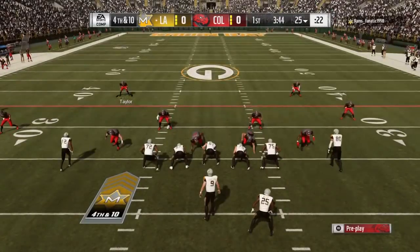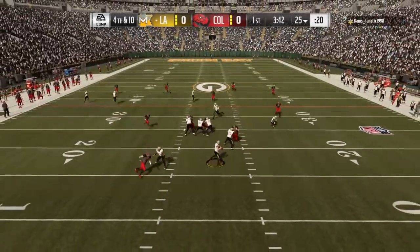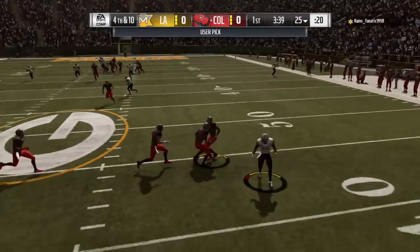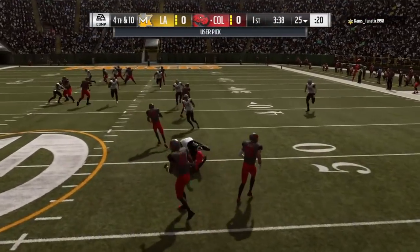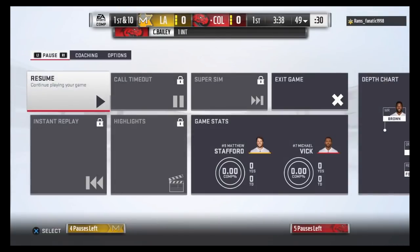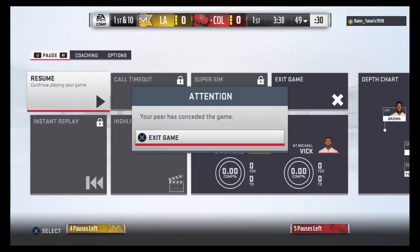On fourth and ten he goes for it — pretty aggressive move. I don't even know who his quarterback was. He throws it deep and Champ Bailey picks it off. I think that's 80 or 81 overall Champ Bailey, but still a very good card. The opponent pauses it and I hit Circle and he quit.